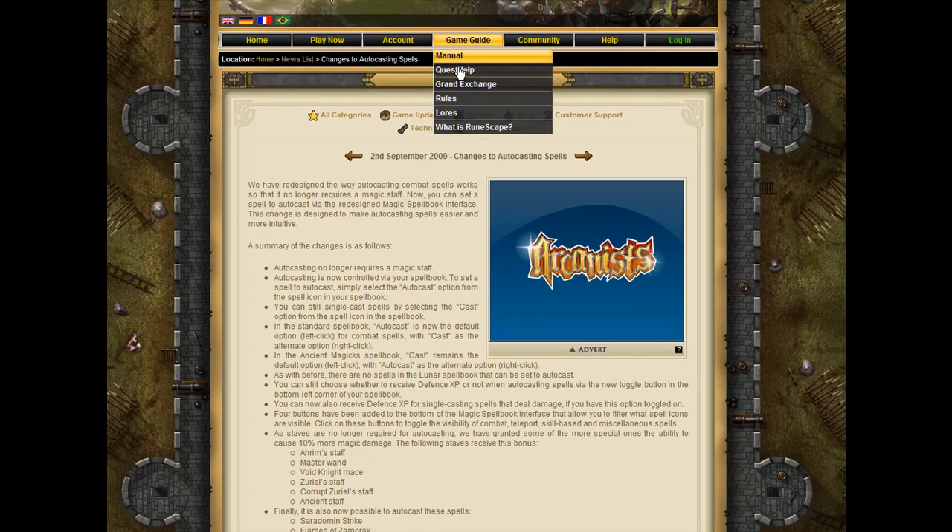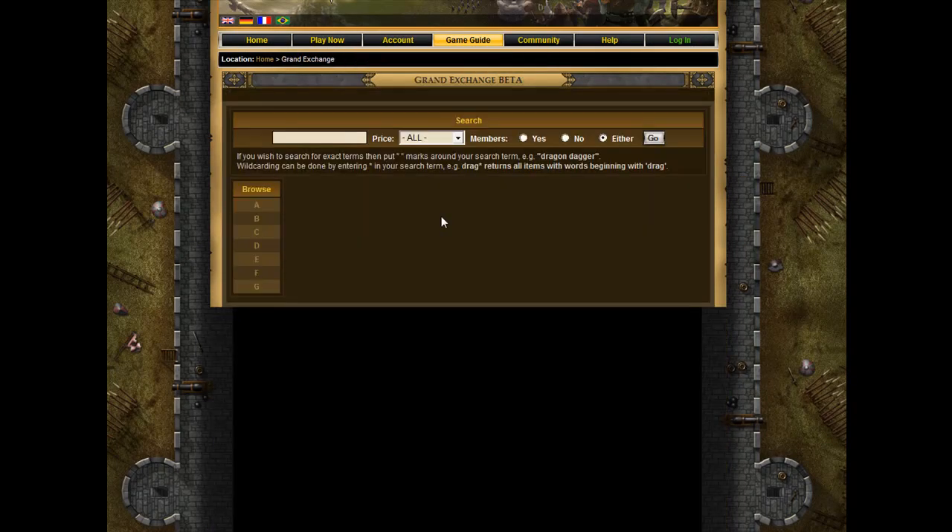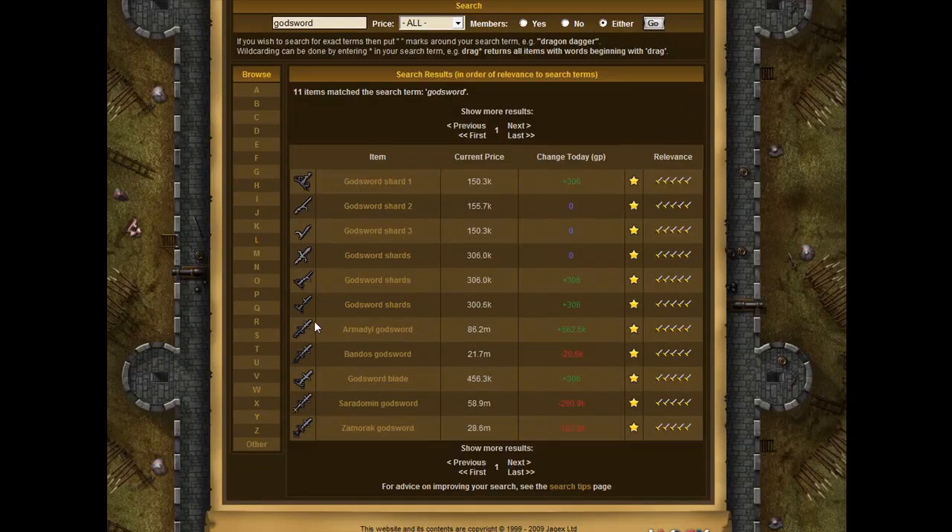Let's just go to the Grand Exchange and I'll show you what I mean. Let's type "godsword" for instance — they look really wrinkled, I don't know. Like the Zamorak godsword — I don't know if you can see that, but just check it out when you have time. Put your mouse on the bottom.